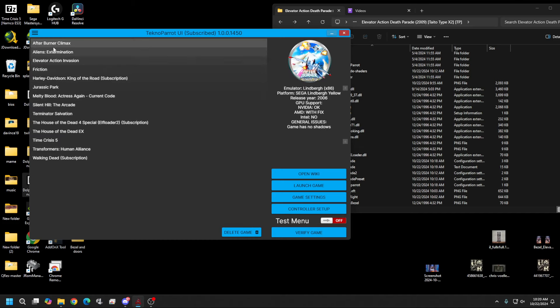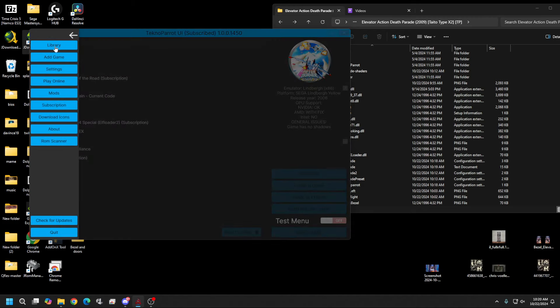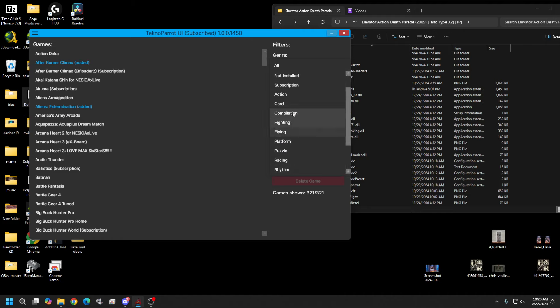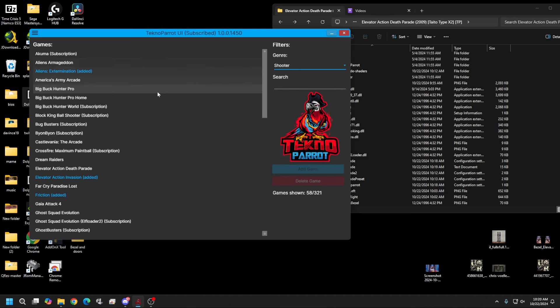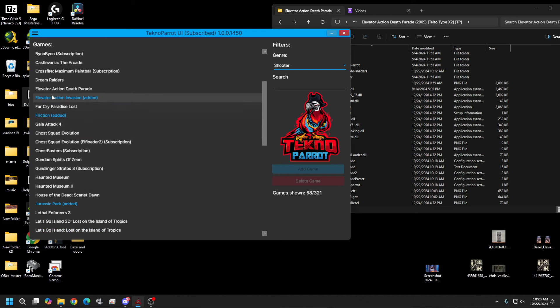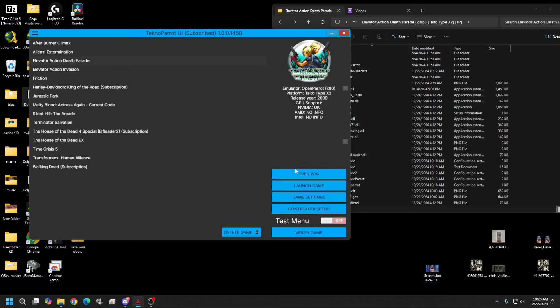I'll show you how to add this game — we'll pretend I never had it on here to begin with. Go to 'Find the Game,' then 'Add Game.' I'm just going to filter down to shooters. Through here you can also tell which games are subscription games — Akuma and Crossfire are, but that's a brand new one so that's understandable. The one we're looking for is Elevator Action Death Parade, so go ahead and hit 'Add Game.' On its own this is not going to add the game, but it's going to let TechnoParrot find the game.